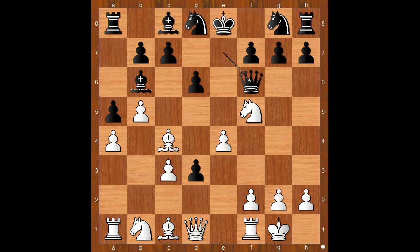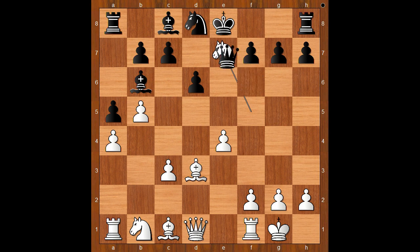So we have queen to f6. Bishop takes on d3. Knight to e6. Well, if knight goes to h6, then bishop takes on h6 and after g takes on h6, the position doesn't look promising for black, does it? And how about knight to e7? Is that a better move? Then knight takes on e7 and after queen takes on e7, knight to d2 — this position is good for white too.